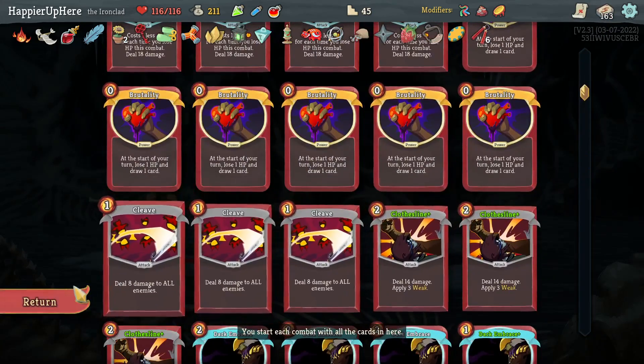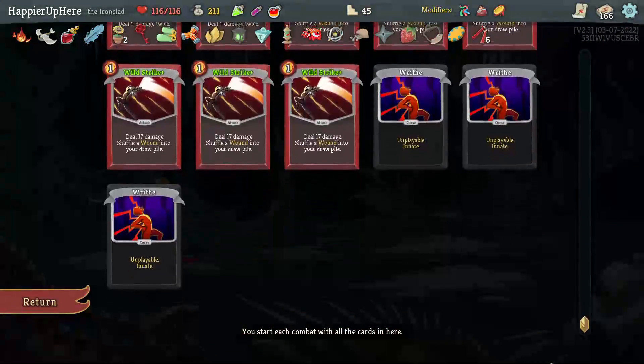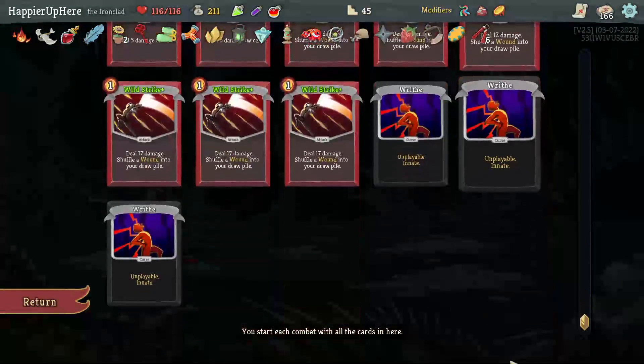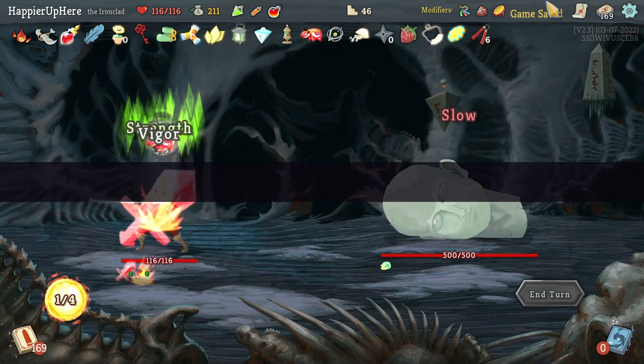I think I needed one more Clothesline — let's get a collector bonus for Clothesline. I already have a Heavy Blade. Do I have any War Cries? Let me double check — no I don't. Let's get the collector bonus for Anger. I'm very happy — I feel like I'm getting a lot of collector bonuses.